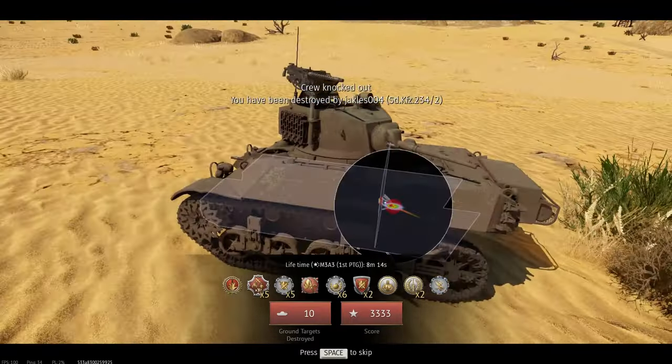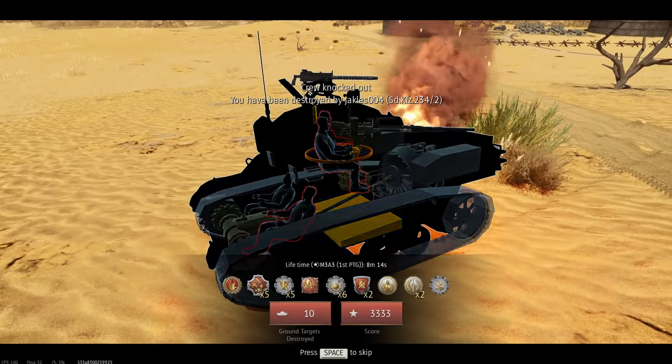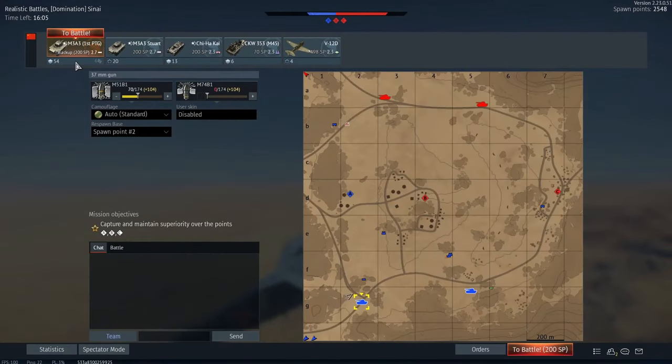But there you go — that's what this tank can do if you get it into a good spot. And not only that, have a bit of Gaijin physics to help you out. It certainly does some work. Just be mindful — your teams aren't going to be that great. I'll see you next time. Bye.